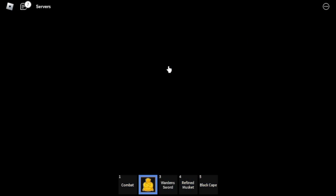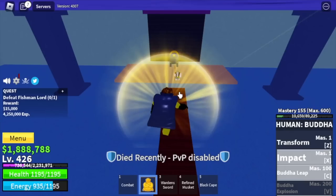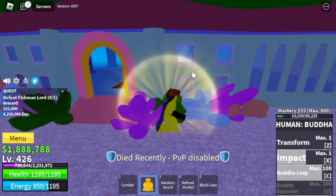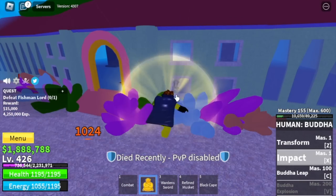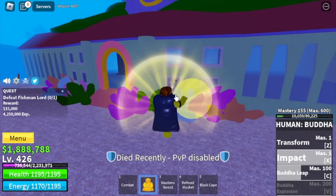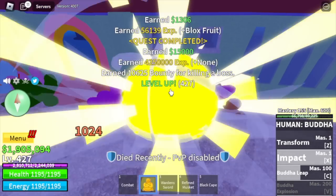Next island is the underwater city. We're gonna start defeating the fishman lord. Same strategy as our previous videos — lure him here and use your skills. With the Buddha leap, we won't glitch inside. We're gonna server hop until you reach level 500. Almost all server hops starting from the marine fortress and vice admiral.